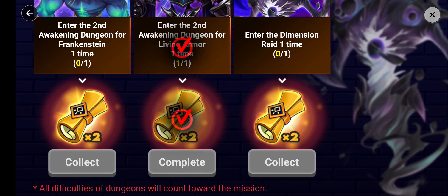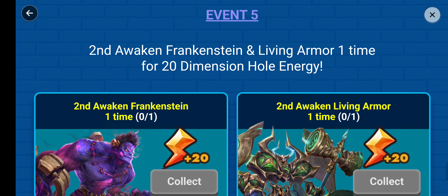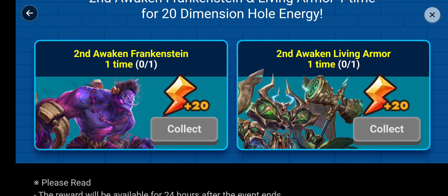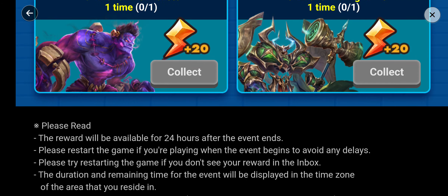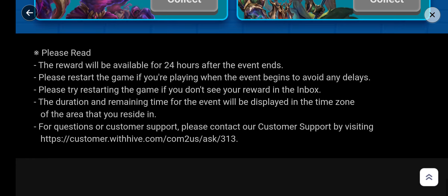And enter the dimension rate here. Of course we're going to enter there as well. Once you awaken one Frankenstein or one Living Armor, you're going to get 20 dimensional hole energy back. That's quite a lot.